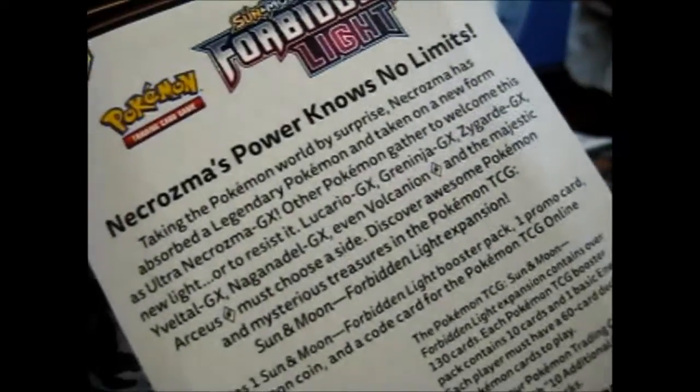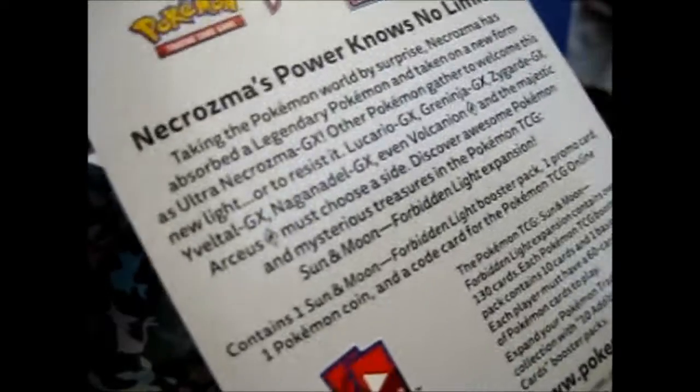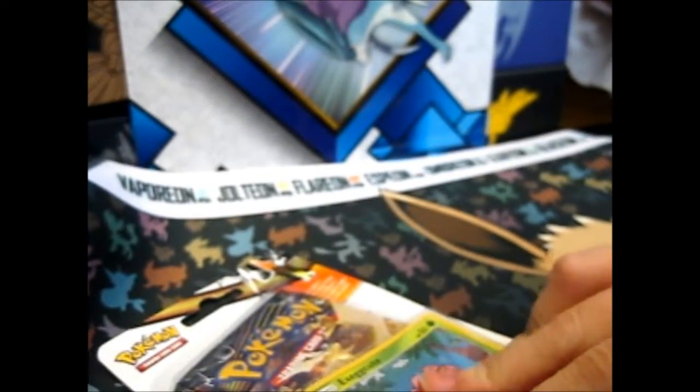That's what the back looks like — basically the blurb thing at the back of every booster box and whatnot. So let's open this; I'm sitting at an awkward angle. Oh, and if you see, that's the Yveltal coin. I open it and it doesn't even open anything. Typical. Maybe we should go from the top next time.